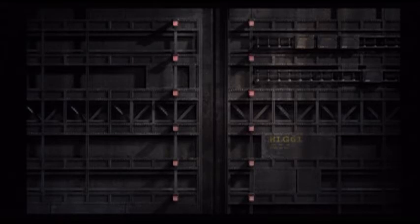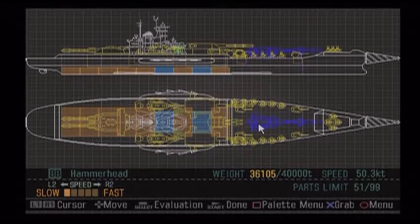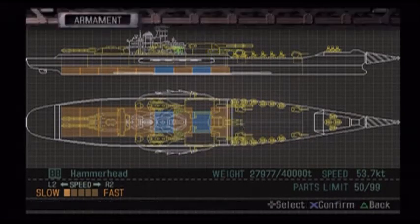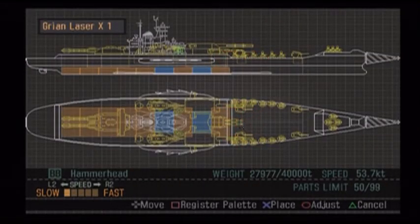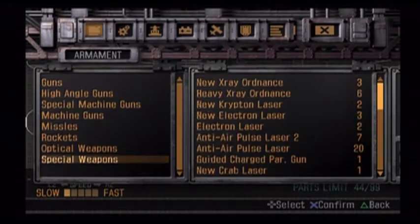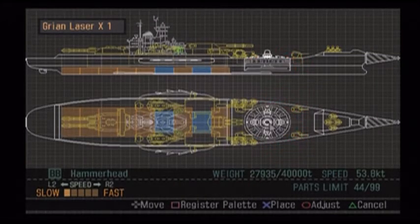We'll probably remove the Wave Gun since we're not really using it — it's very much a last-ditch effort kind of thing. We'll get rid of that. Now let's see if I have room for the Grianne laser. If I got rid of some of those machine guns on the side, we could definitely do it. We go to optical weapons — there it is — Grianne laser. We have that now.